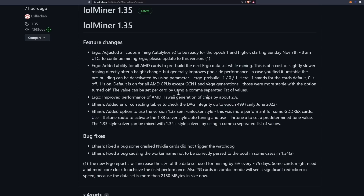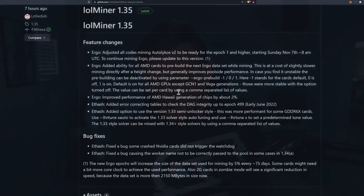For Ethereum ethash, there are some feature changes: they added error-correcting tables to check DAG integrity up to epoch 499, which corresponds to early June 2022. That date is significant — it's the proposed date to move from proof of work to proof of stake for Ethereum. The fact that it's acknowledged in lolMiner's notes further confirms the assumption that Ethereum will move to proof of stake sometime in early June.